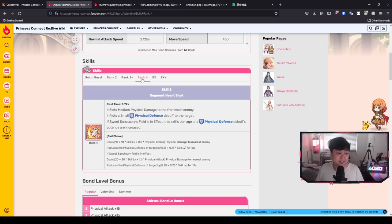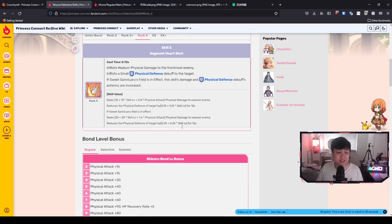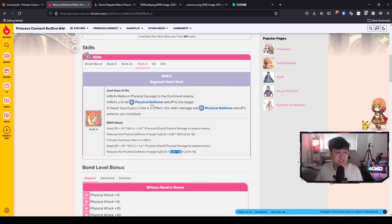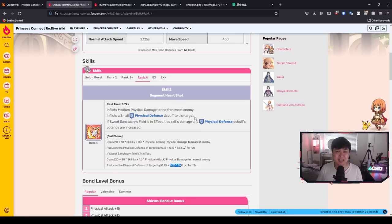Moving to skill 2, it's medium physical damage to the frontmost enemy as well as a small defense down. However, if we have the field, the damage and the defense down is increased — without the field it's about 20 defense down, and with the field it goes up to 30 physical defense down. This is really important because as we go into phase 3 CB bosses where their defenses are climbing to 300, 400, 500, 600, you pretty much want as much defense down as you can. And as for this defense down, it is looping on pretty much every three actions.